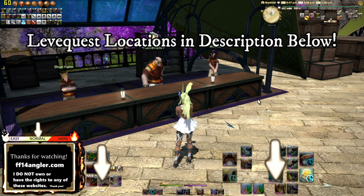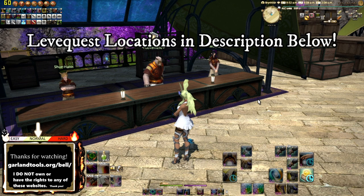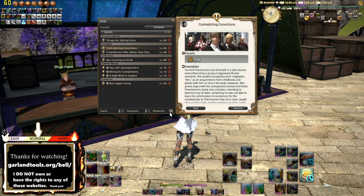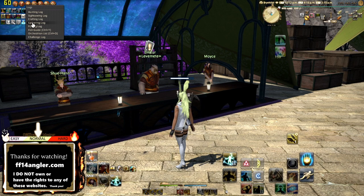The third and most efficient method — kind of in between the crafting list and Ishgard Restoration — is Leve quests. This applies to fishing, gathering, and crafting. You come here, gather the required items, and make sure your allowances never go below 100 — you gain three allowances every 12 hours, so six every 24 real-time hours. For crafting Leves, I highly recommend turning in high-quality items to gain double the experience.